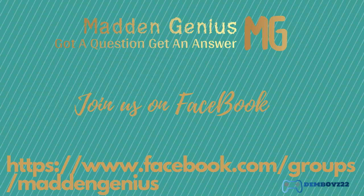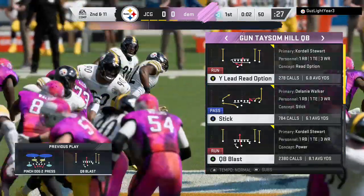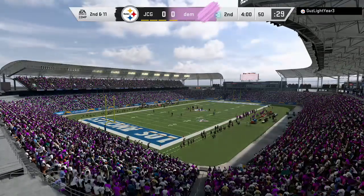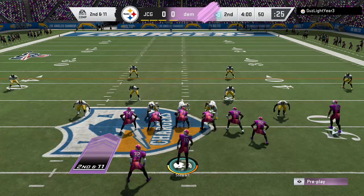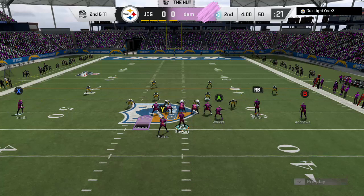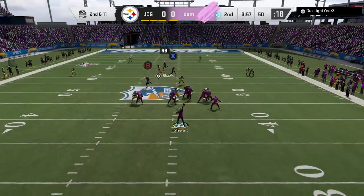This is our max pro setup, and this is a universal max pro setup designed to beat any coverage type — man, zone, anything. We're going to put X on a slant, max pro, RB is going to go on a post, and B is going to go on a drag. Pretty straightforward.